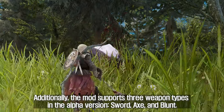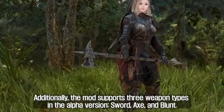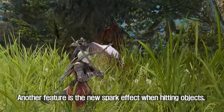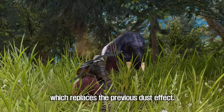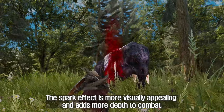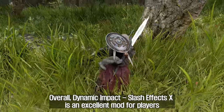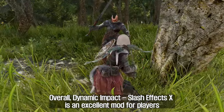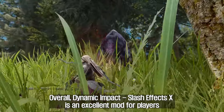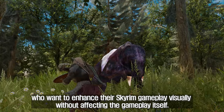Additionally, the mod supports three weapon types in the alpha version: sword, axe, and blunt. Another feature is the new spark effect when hitting objects, which replaces the previous dust effect. The spark effect is more visually appealing and adds more depth to combat. Overall, Dynamic Impact Slash Effects X is an excellent mod for players who want to enhance their Skyrim gameplay visually without affecting the gameplay itself.